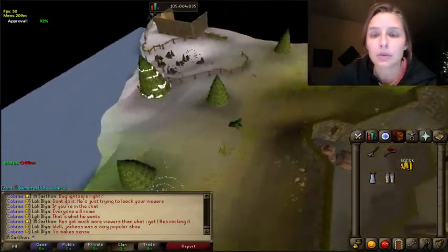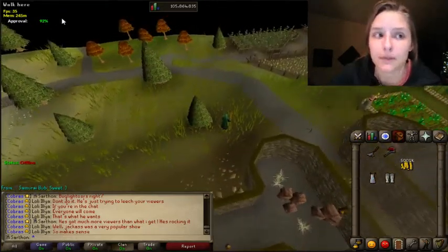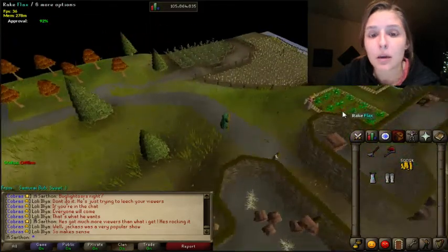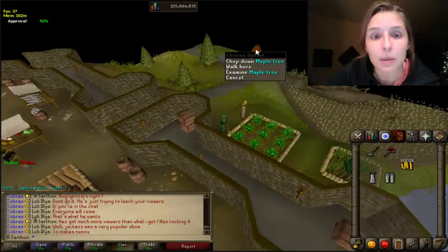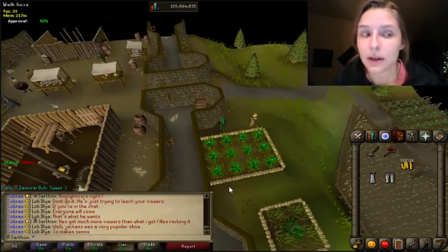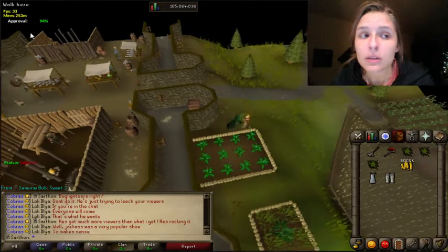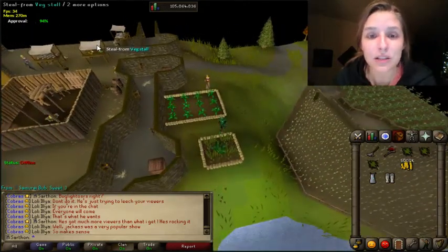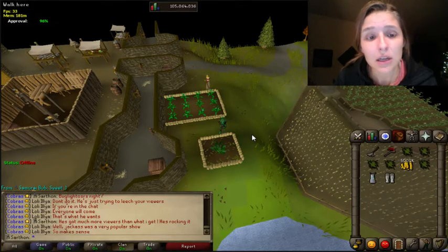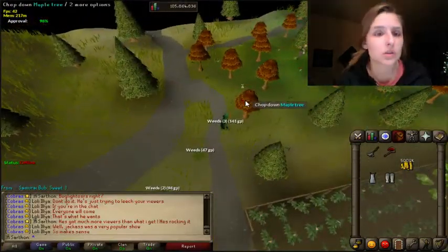To start the quest you should go through the Fremennik area. Once you have those two quests completed, there's this thing called Approval. As you can see in the top left-hand corner, my Approval rating is at 92%. There are a couple of ways you can get your Approval up — you can do it by mining, by raking these weeds, by chopping, and by fishing. Raking the weeds seems to be the fastest because you get 1% per rake, and chopping maple logs is pretty good as well. You want this at 100% before you collect your favor.